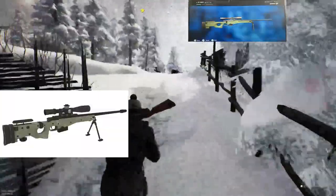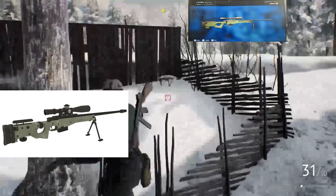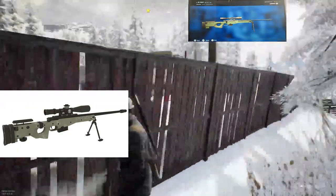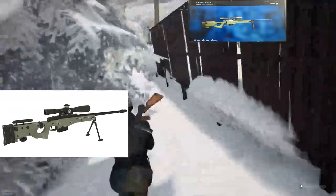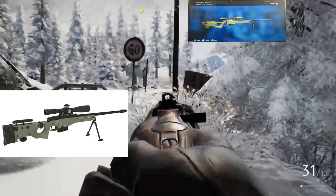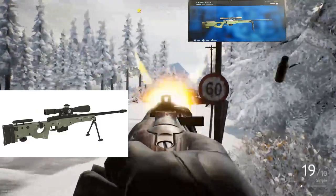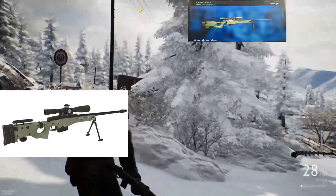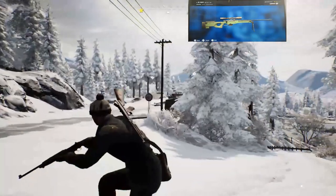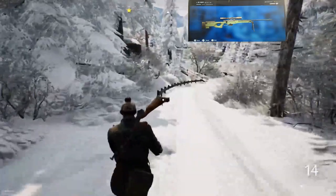Up after that, we got the AWM, or L115A1, or the L96A1. It goes by a lot of names, basically because of the multiple identical variants of it. At the end of the day, they all do the same thing — they destroy targets at longer range and use a .338 Lapua Magnum. This bad boy is probably going to be super accurate and heavy hitting, and we'll likely get a new ammo type. I am very excited for this one. I'm ready for a heavy hitting bolt action that's not the Mosin.